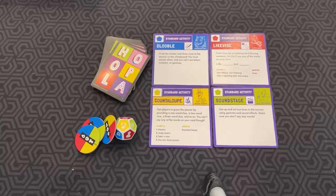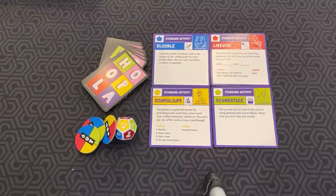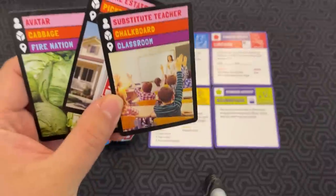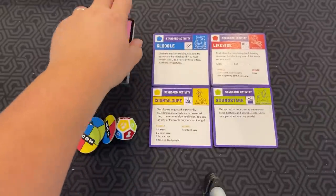Let me show you how to play. In Hoopla, you are working together to guess all the cards in your hands and the goal pile before time runs out. Everyone is on the same team. Each player will start, depending on the player count, with three or four cards in hand. You also have a pile of goal cards.